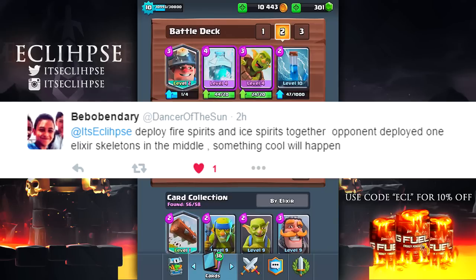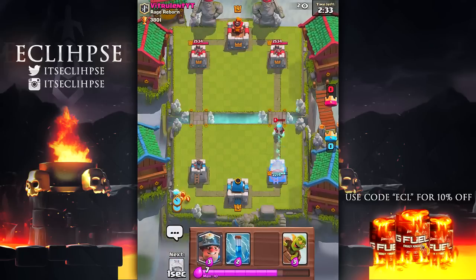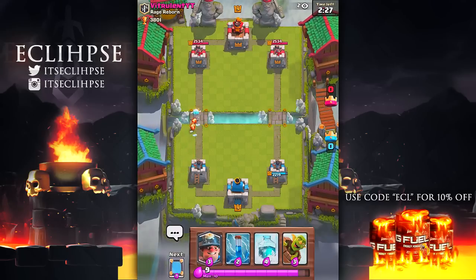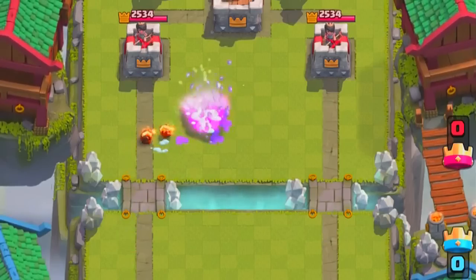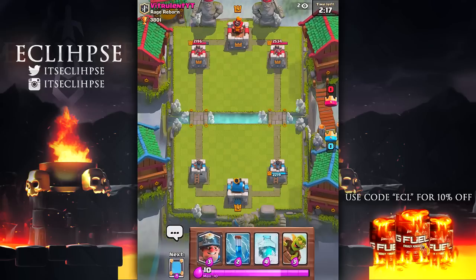The next one from B Bob Benjry: deploy fire spirits and ice spirits together, and if the opponent deploys one-elixir skeletons in the middle, something cool will happen. I have the ice spirits and fire spirits ready. Back in the game — the fire spirits and ice spirit push through the skeletons and... what was that? Was that supposed to be cool? I'm not sure what was supposed to happen here.